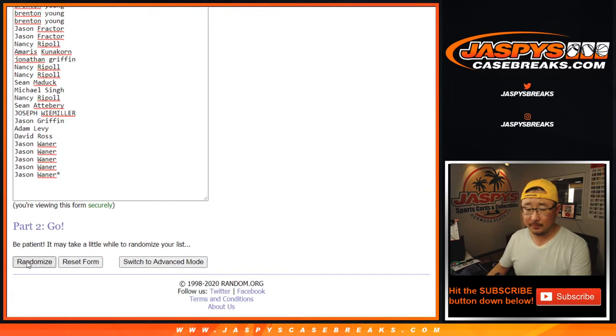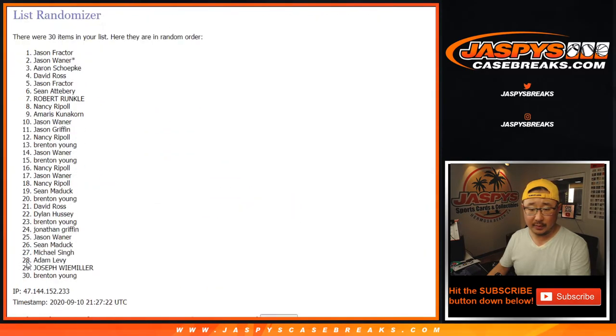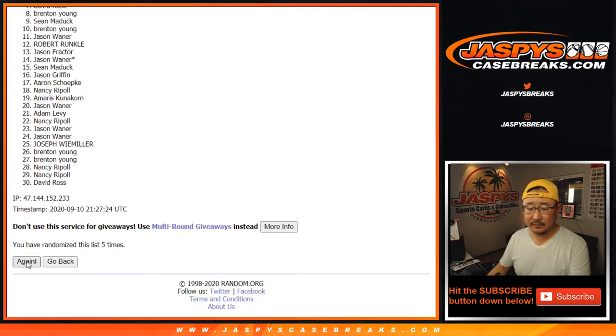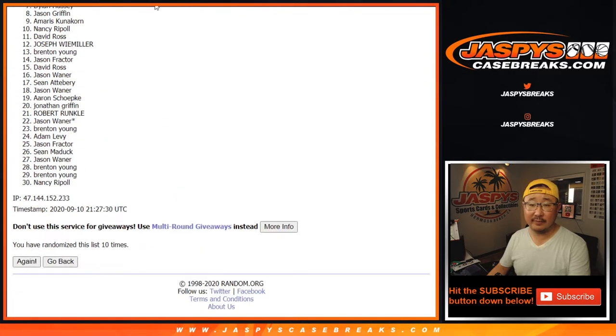Six and a five — counting one through eleven for the names. Six and a five, eleven. There we go.